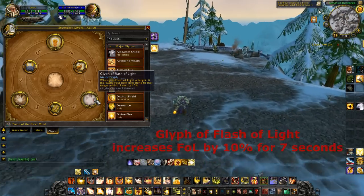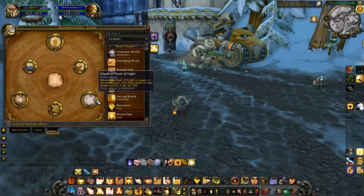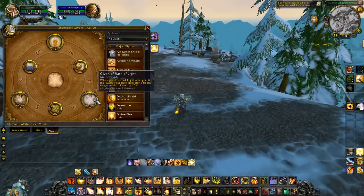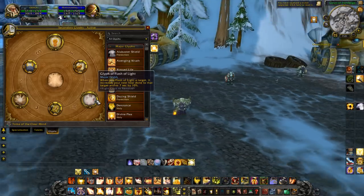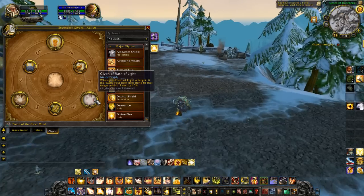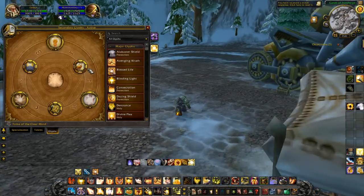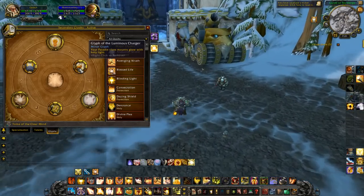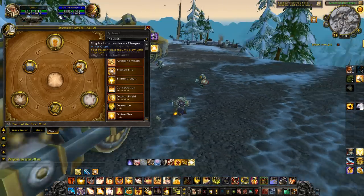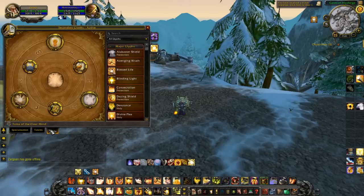I also have the Glyph of Flash of Light. I don't use Flash of Light too much because it costs a lot of mana — it's more of an 'oh shit' heal — but when you Flash of Light a target, it increases your next heal on that target within seven seconds by 10%. If you're spamming Flash of Light on someone going down, that extra 10% heal might keep them alive. As for minor glyphs in 5.2, they don't affect gameplay — just cosmetic things like adding a glow to your paladin's mount.